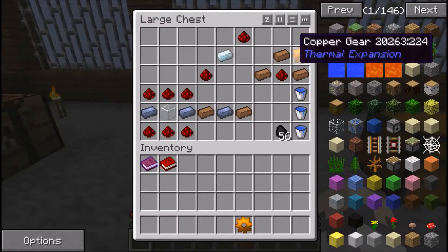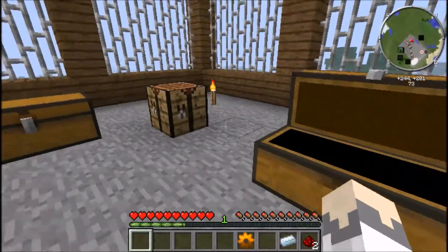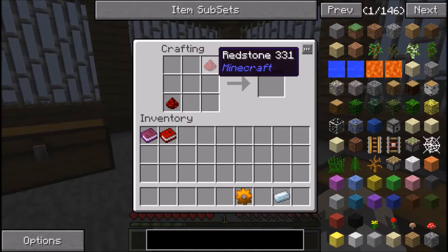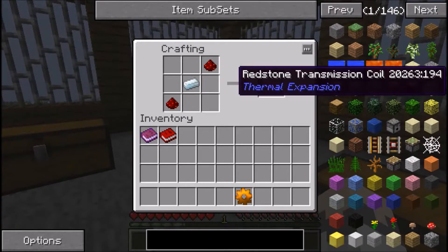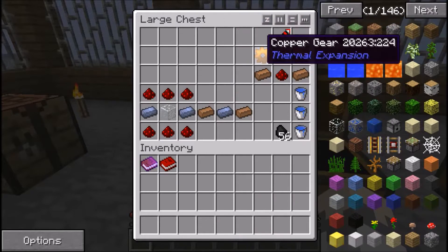Next you're going to make a Redstone Transmission Coil. You make this with silver and redstone - put redstone in the bottom left and top right corners, and a silver ingot right in the middle. That makes your Redstone Transmission Coil.